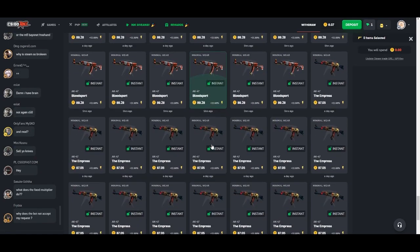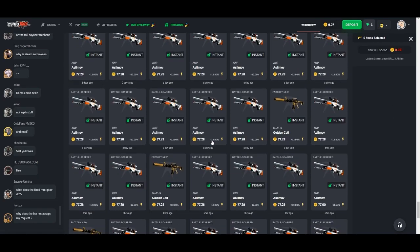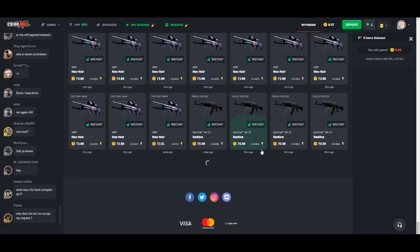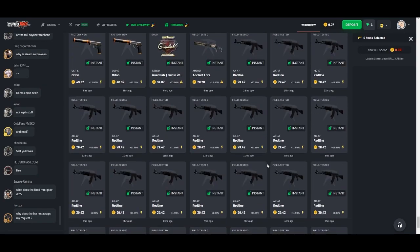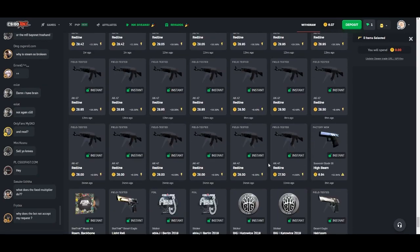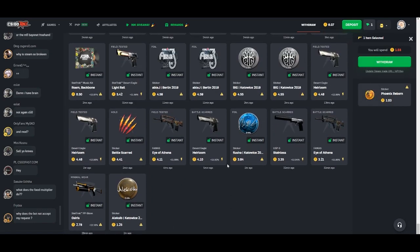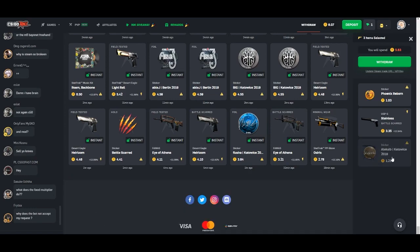I withdrew everything I had earlier today, so I'm kind of empty in terms of balance. But if I scroll down here and find something cheap and then select it — say I want this Phoenix Reborn and this Stainless, and then I want to throw in this Catalyst 2019 — just hit withdraw.